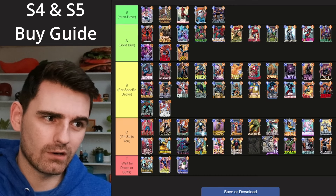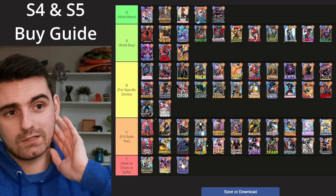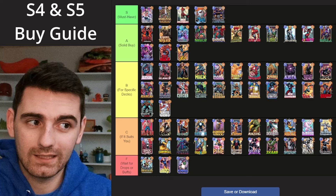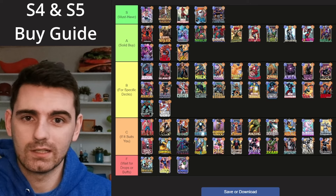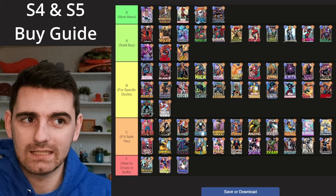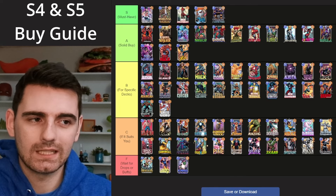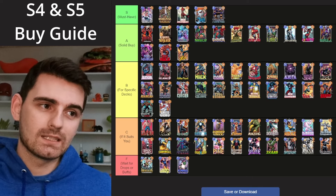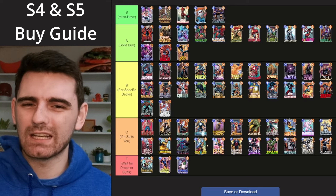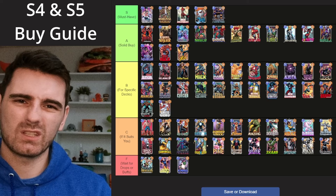I'm also taking down War Machine. He was in B tier last time I did the list because he was new — I debated B to C — and he's just not seeing play. He doesn't cheat energy. Yeah, he can let you play Ebony Maw on turn six in closed locations, but he's not cheating energy. You can just play a Red Hulk that gets like 19 or 21 power on turn six without War Machine. He's just not really doing too much, and if you're going for a cheesy lockdown deck then maybe go for him, but he's definitely not keeping up with the competition — especially at 6,000 tokens for a Series 5 card.